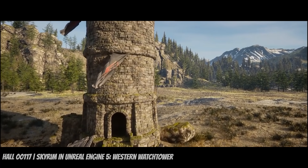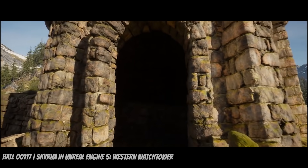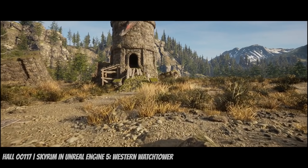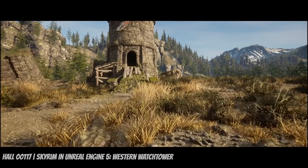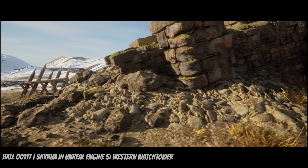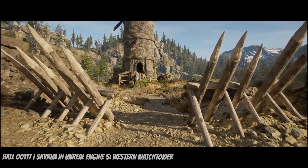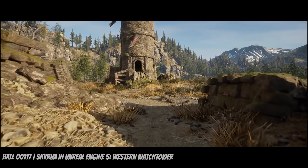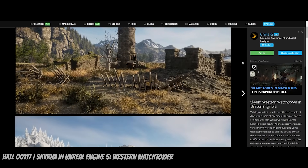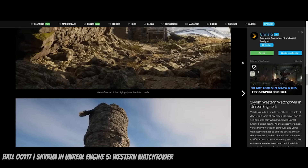The tower itself is around 11 million polygons, while the other objects are also in the millions. Never before have you been able to import this amount of geometry until now. Just look at the fidelity of the terrain and the tiny rocks and debris — it adds so much believability to this environment. And if this scene wasn't impressive enough, it's also running at 60–70 frames per second. Chris G, the creator of this environment, provides a quick breakdown on his ArtStation, so I'll leave a link in the description if you're interested in learning more.